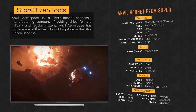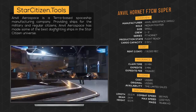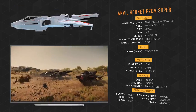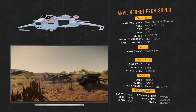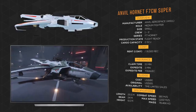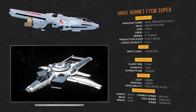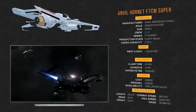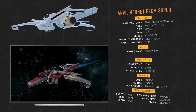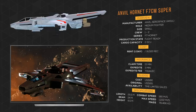Anvil Aerospace is a Terra-based spaceship manufacturing company providing ships for the military and regular citizens, and has made some of the best dogfighting ships in the Star Citizen universe. The F7 Hornet series are mostly dedicated towards combat and dogfighting. Some of the Mark I variants include the military-exclusive F7A, the base model F7C, the scout version F7CR Tracker, the stealth variant F7CS Ghost, the special edition F7C Wildfire with a size 4 turret on top, and the closest possible loadout to the F7A — the F7CM Super Hornet.